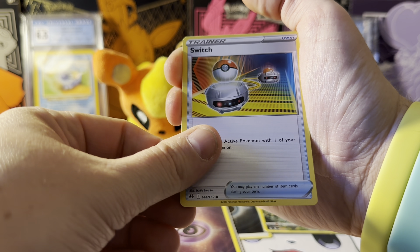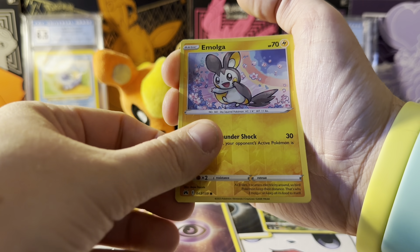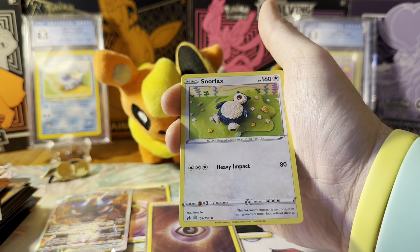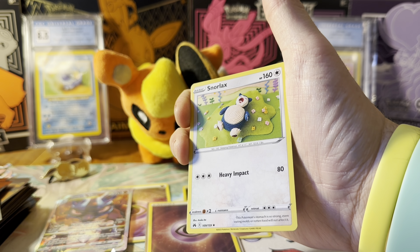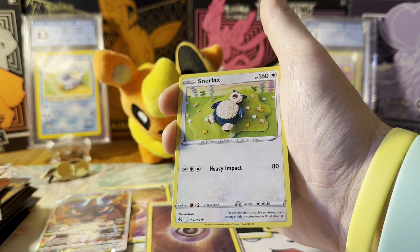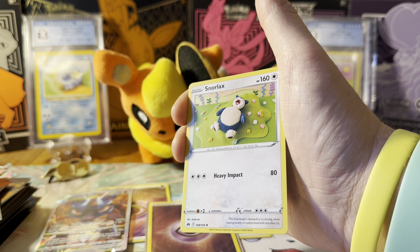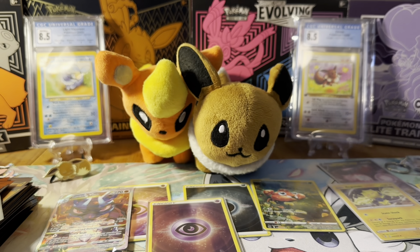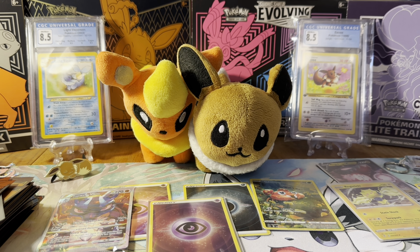Switch, Pancham, and Morgrem — and look at that cute Snorlax! That is so adorable. I don't always collect the yarn-style cards but I am collecting that one. Halfway through and we've got a holo or two plus that reverse holo — there's got to be something good in here.